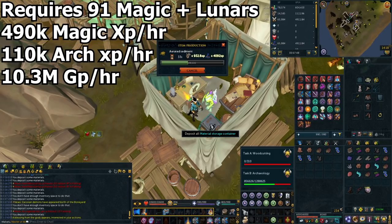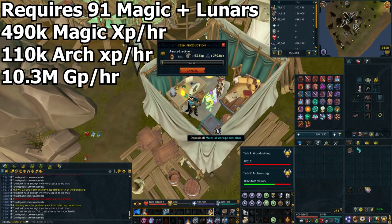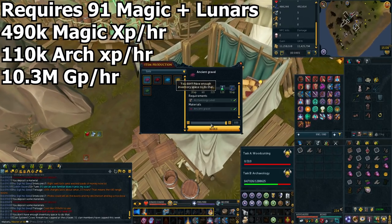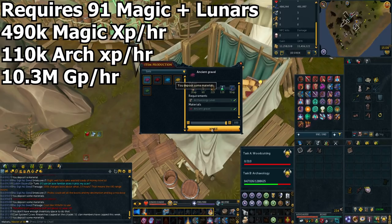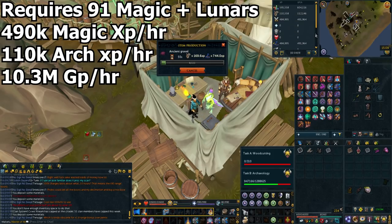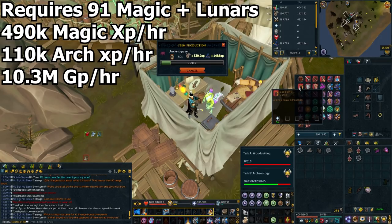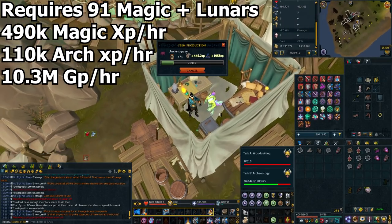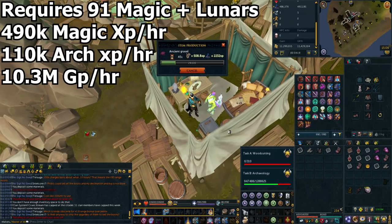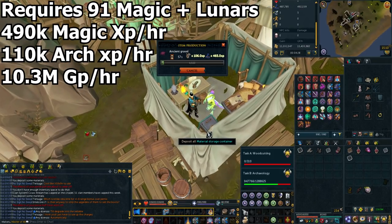I would recommend this spell for anyone with a higher archaeology level that wants to make some money. I'll be testing out the other lunar spells and making videos on them if they are worth it. Potentially, if you had a ton of porter charges left over from like 120 or 200 mil archaeology, you can just use porters the whole time in your Grace of the Elves and fully AFK this — but I wouldn't recommend making porters just for this, it's honestly not worth it when you can stand right next to the deposit box anyway. I hope this video was useful. Give the video a like if you did enjoy, subscribe if you're new for loads of future content all related to Runescape 3, and until next time, see ya.